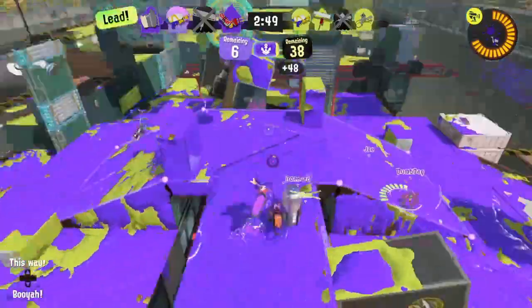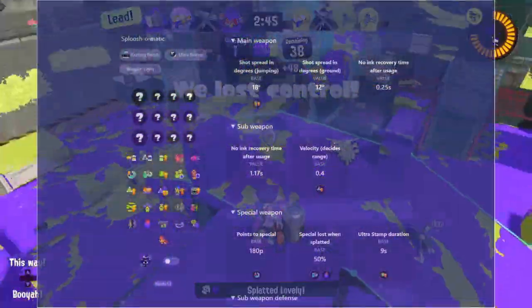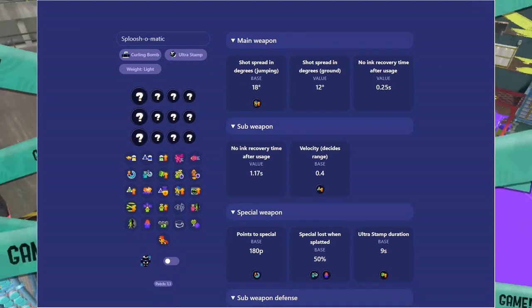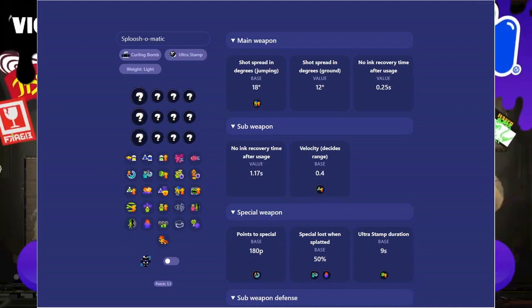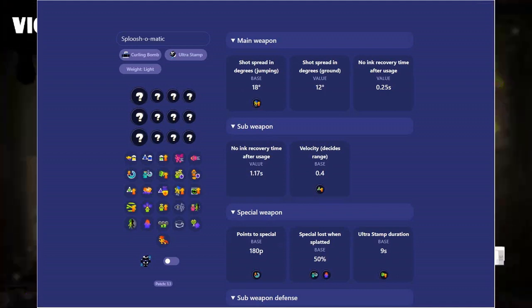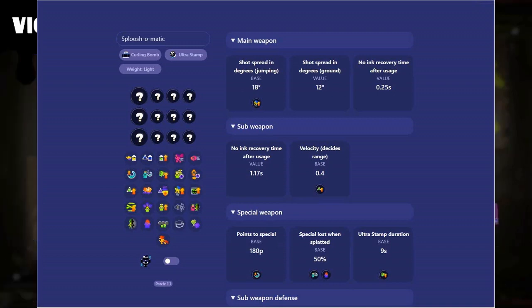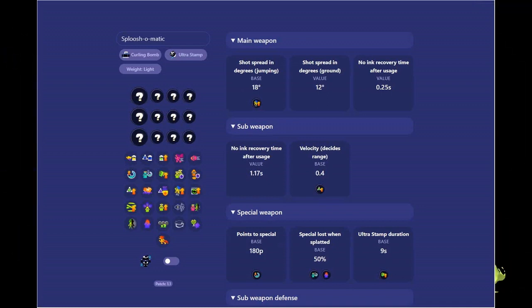So this is a Splatoon 3 gear analyzer. This is the first Splatoon 3 gear analyzer — all the other ones are for Splatoon 2 or way outdated. This is the most recent one that's actually up to date and has pretty much almost all the stuff you'd really need. I'll leave a link in the description — it's sendow.inc.